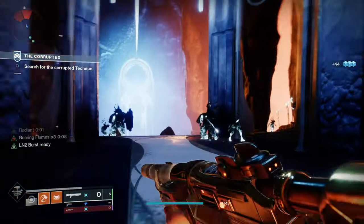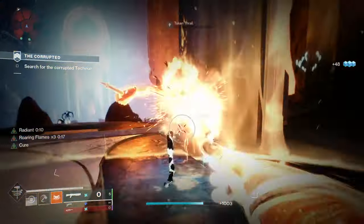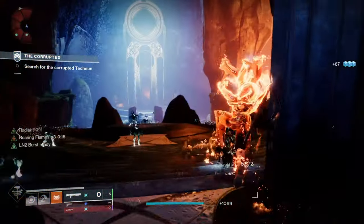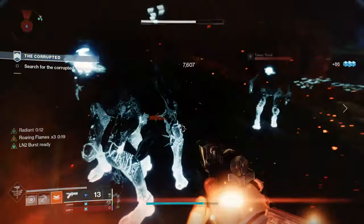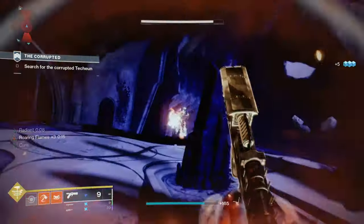For your armor, make sure to use the Loreley Splendor Helm. This is great because every time you use your barricade you'll get restoration to proc. The other reason is because it creates a Sunspot, and you're also proccing Sol Invictus — so this build is effectively using three aspects at one time.